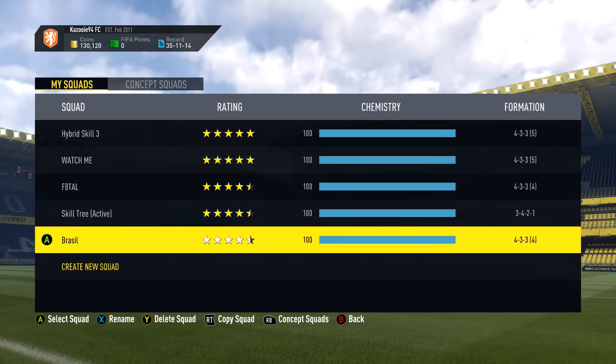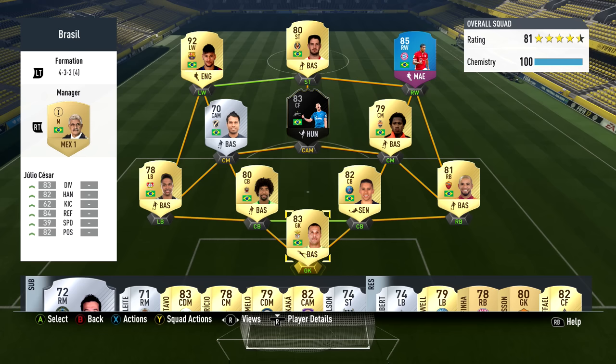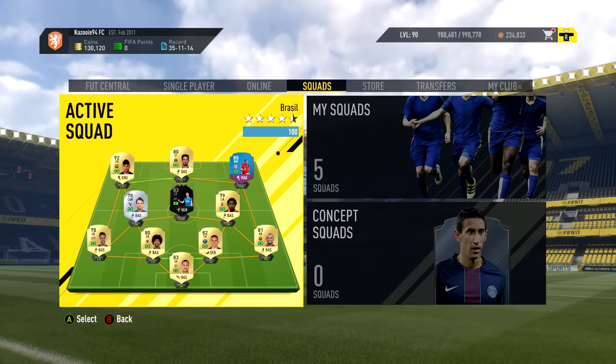Finally, my Brazilian team, which features the Squad Building Challenge version of Douglas Costa. I really like his regular version and you'll see him in upcoming Skill 2 Glory episodes soon. I've only tried him for a few games and he scored a couple of goals. The team also has Giuliano, another five-star skiller, Dede, Fernandinho, and obviously Neymar and Pato. I really hope some of the five-star skillers get informs, like Giuliano getting another one would be amazing.